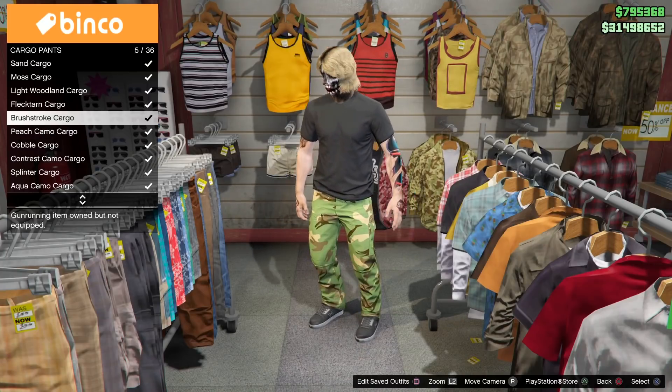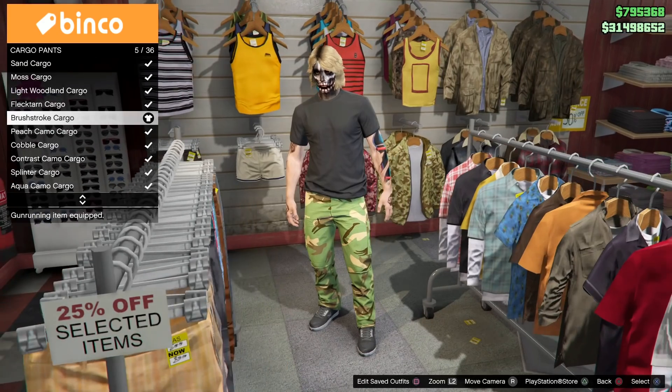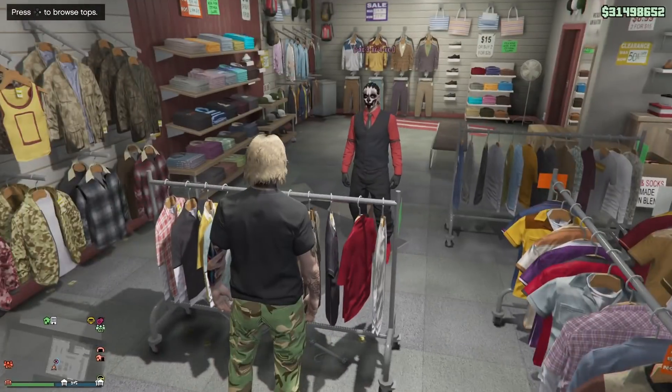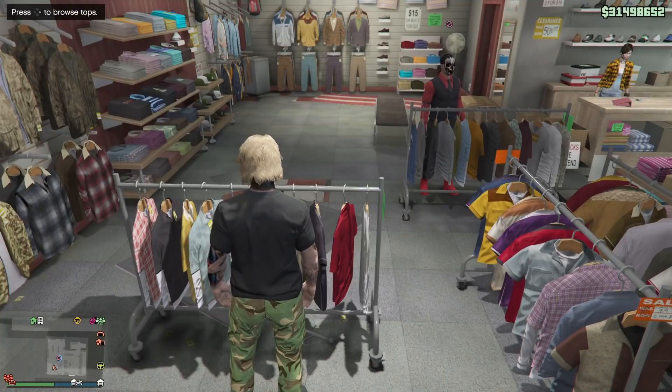We're gonna go ahead and go to cargo pants and select the brushstroke cargo pants. Once you put those on, go ahead and go over to shirts and we're gonna put on a rolled sleeve t-shirt with the brushstroke cargo.